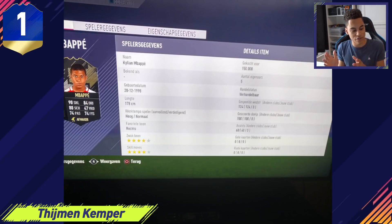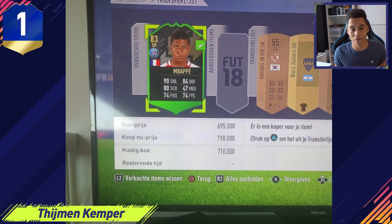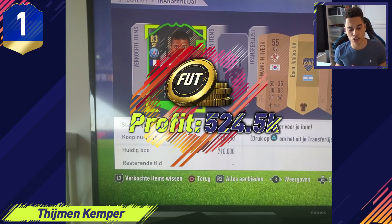First place this episode was sent in from Fishman Kemper. He picked up a One to Watch Mbappe for 150,000 coins — not an icon snipe, it's a One to Watch trade. Mbappe is worth so much on the market; his card has mad stats and he's just a great player in real life. Fishman Kemper sold his One to Watch Mbappe for 710,000 coins. Normal Mbappe is like 80–90,000 coins, so picking up his One to Watch for roughly twice that price is insane on its own. Winning this week's episode, he made a profit of 524,500 coins — over half a million coin profit on one snipe.